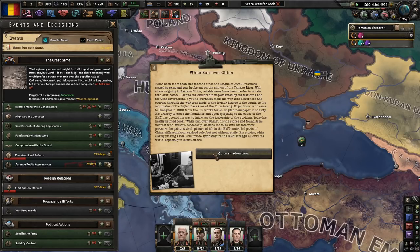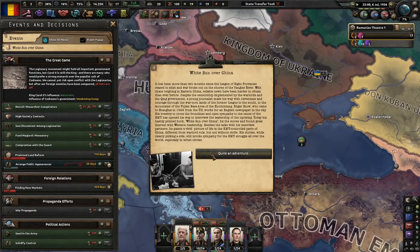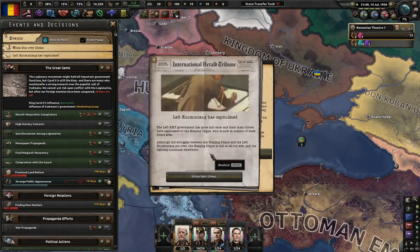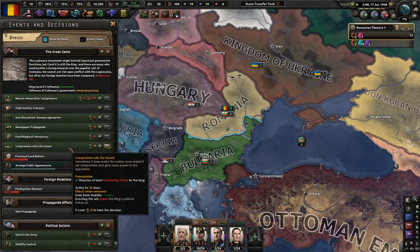What's going on over China? It's been more than two months since the League of Eight Provinces ceased to exist and war broke out on the shores of the Yangtze River. Poland falls to syndicalism. In eastern China, reliable news has been harder to obtain — despite censorship by warlords and the Qing government, a young journalist made his way through the war-torn land of the former League toward the KMT. Kind of difficult getting news out of China.